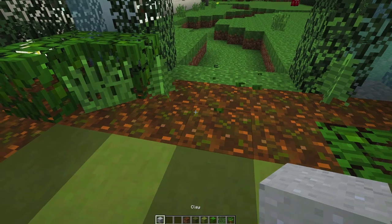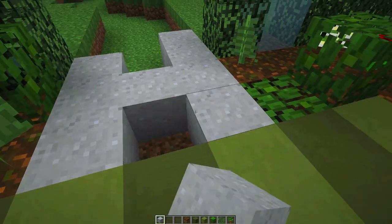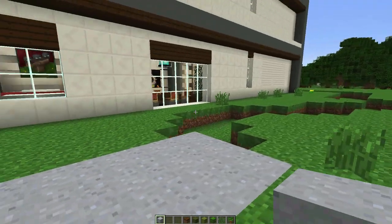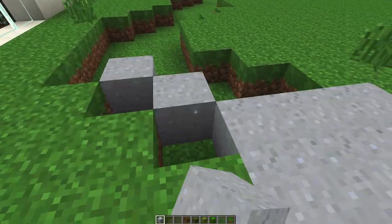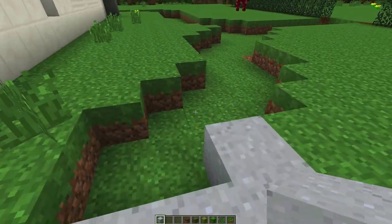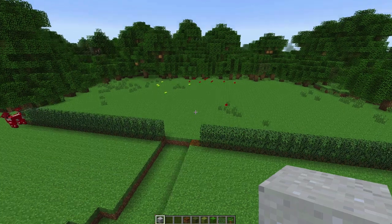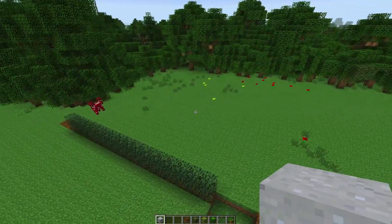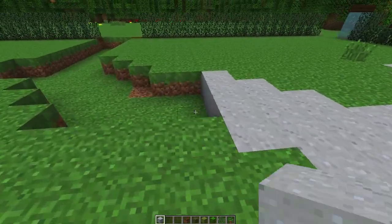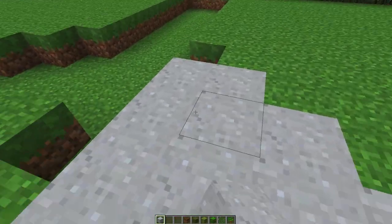We're going to get straight into it and start pathwaying this area. We're going to knock that all out and start laying down the clay. What we're doing today is opening up the side of the house for doors to get out to our area, finishing this pathway, building a lawn with new flowers and bushes, and of course, this is going to be our tennis court, surrounded by a spruce fence.